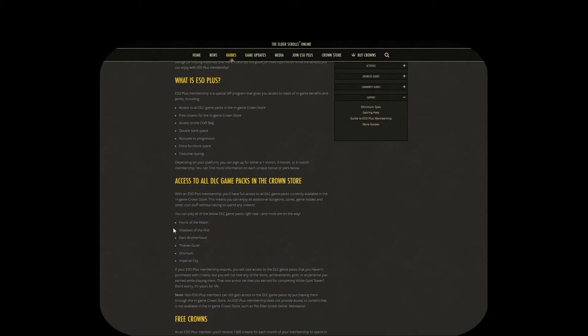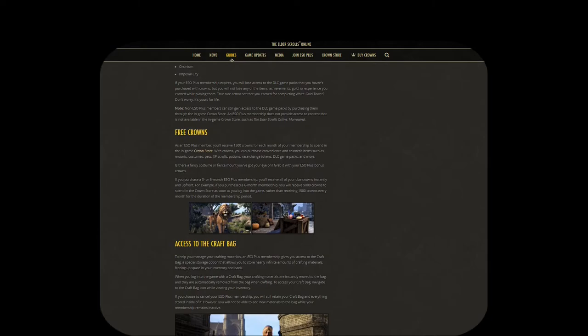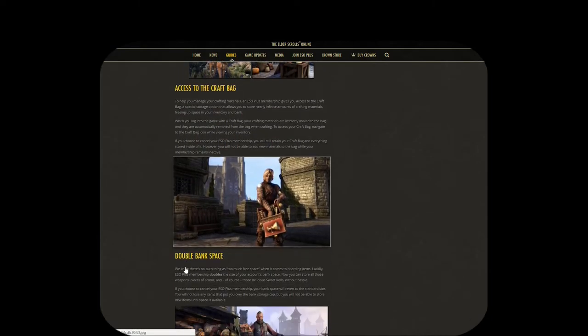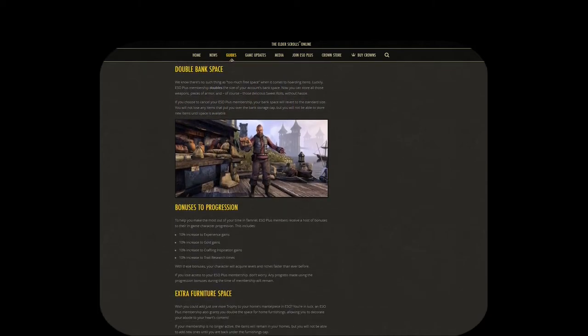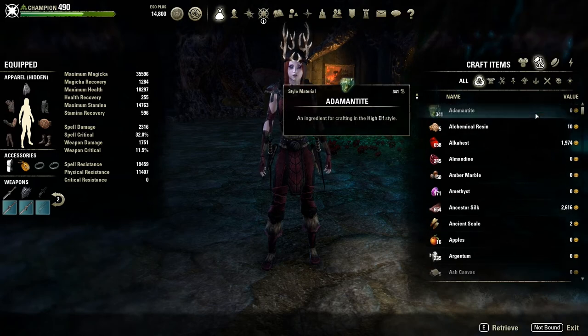The crafting storage is excellent. Basically, anytime you pick up anything that is a crafting item, it gets stored in its own individual crafting bag and you never even have to see it unless you go into it to pull something out.